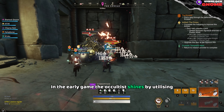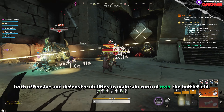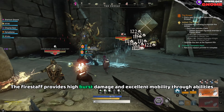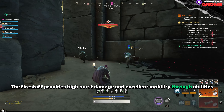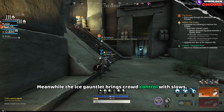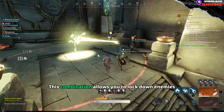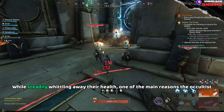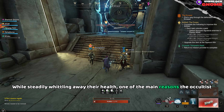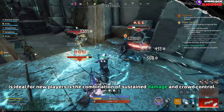In the early game, the Occultus shines by utilizing both offensive and defensive abilities to maintain control over the battlefield. The Fire Staff provides high burst damage and excellent mobility through abilities like Burnout, while also offering powerful ranged attacks. Meanwhile, the Ice Gauntlet brings crowd control with slows, roots and area of effect spells like Ice Storm. This combination allows you to lock down enemies while steadily whittling away their health. One of the main reasons the Occultus is ideal for new players is the combination of sustained damage and crowd control.